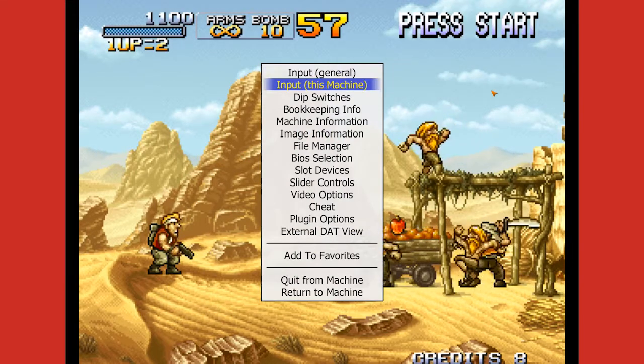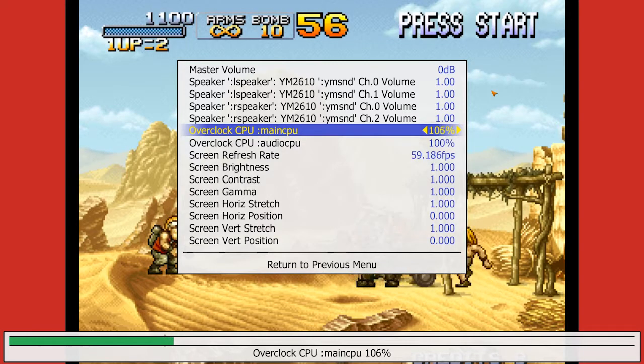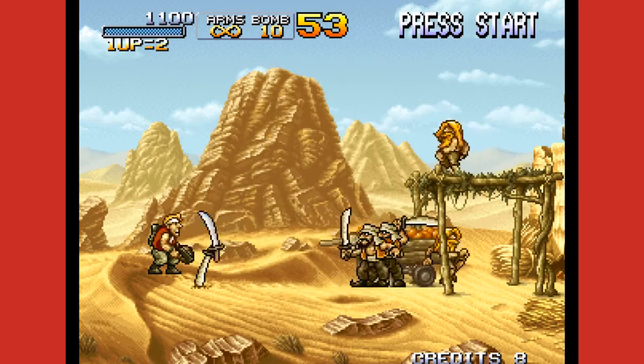I'm going to go down to Slider Controls, then down to Overclock Main CPU, and push right on the keyboard to get it up to 200%. Once it reaches there, push Escape — don't push Enter because that'll reset it back to 100% — then Escape again.